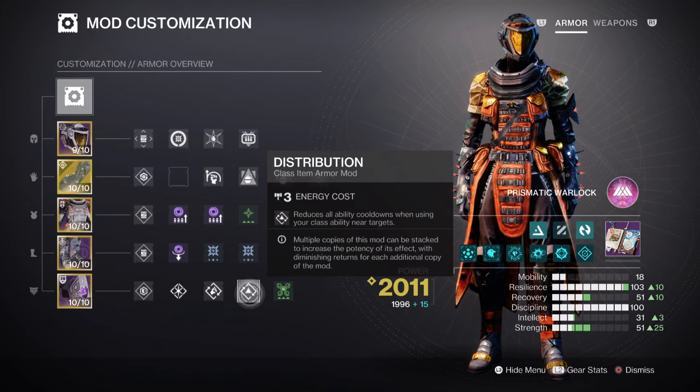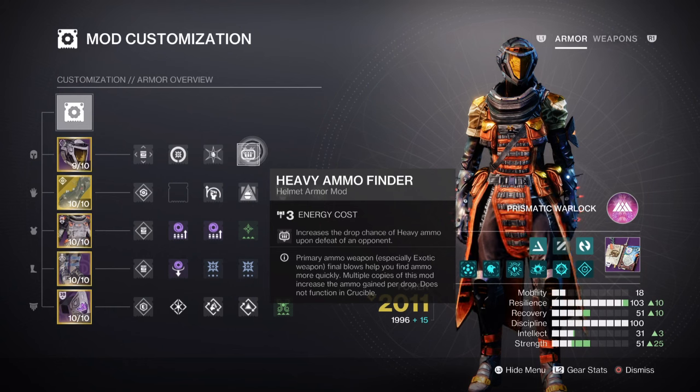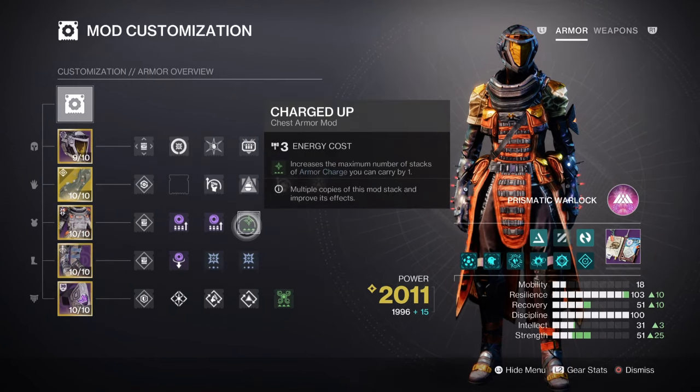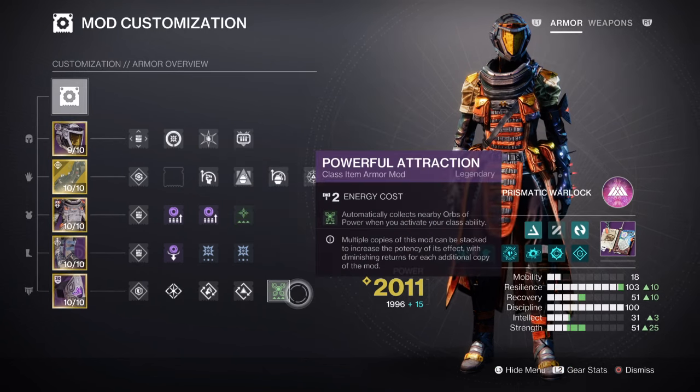Then we have the additional mods. Here are the following: Ashes to Assets for gaining super energy via grenade kills, Heavy Ammo Finder, Reserves and Scavenger mods for a heavy weapon, Kinetic Siphon for creating Orbs of Power via kinetic weapons, Charged Up x1 for increasing the maximum stack of armor charges by plus 1, Kinetic Weapon Surge x2 for a 17% kinetic weapon buff, and Powerful Attraction for automatically collecting Orbs of Power when using our class ability.